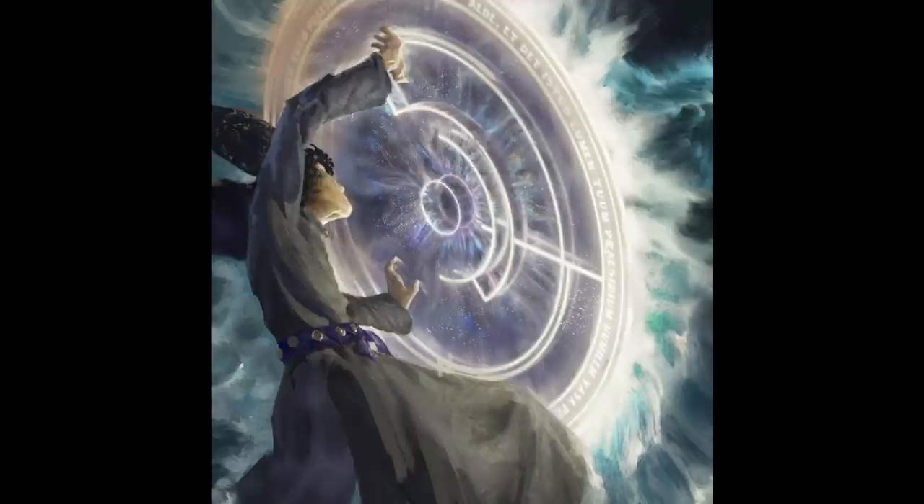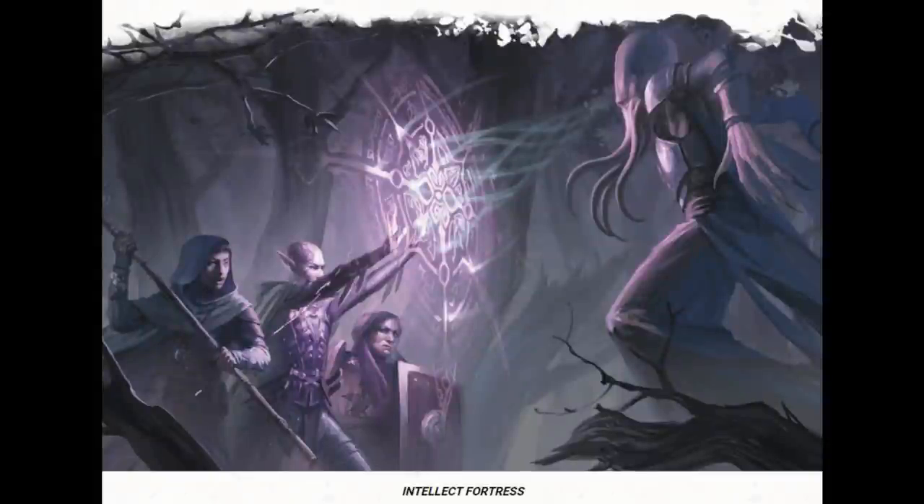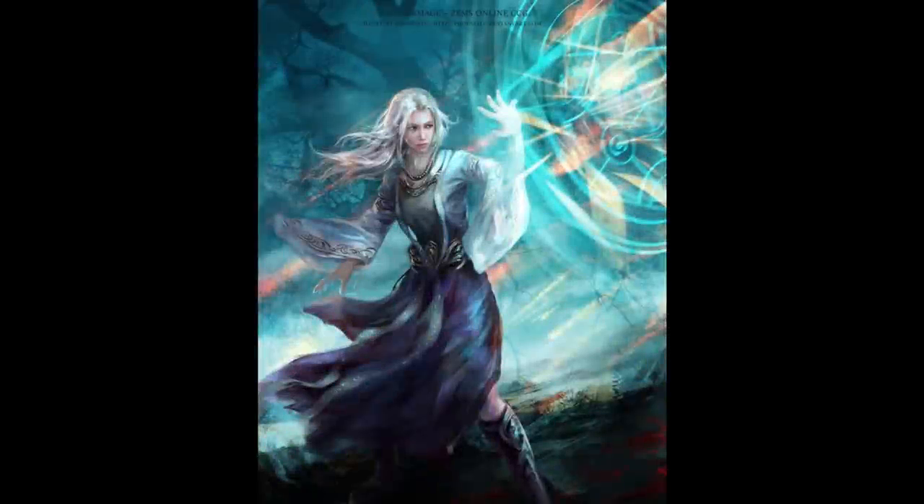That brings us into our third-level spells. The first I'm going to go over is Intellect Fortress. All typical arcane spellcasters get access to this — bards, sorcerers, warlocks, wizards, and artificers. This is concentration for one hour. You can cast it on yourself or an ally within 30 feet, and they're going to have resistance to psychic damage as well as advantage on all Intelligence, Wisdom, and Charisma saving throws. We can see from the artwork that the spellcaster is using this against a mind flayer — but don't expect to be protecting multiple creatures unless you upcast it. You protect one creature plus one additional creature for every spell level above third. In general I don't see preparing this spell because it's a pretty niche use, and it is expensive — third level or higher and it requires concentration.